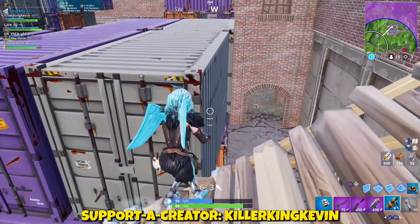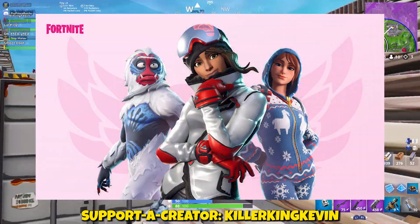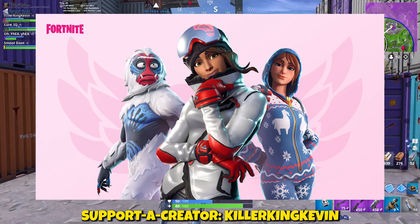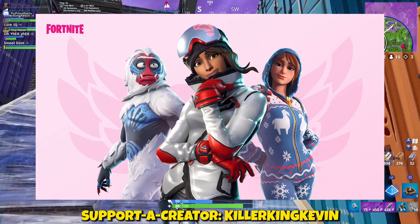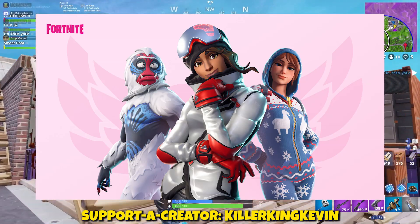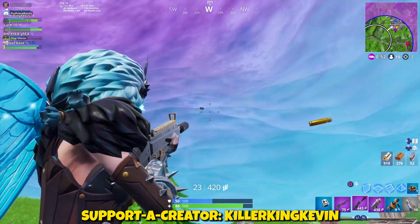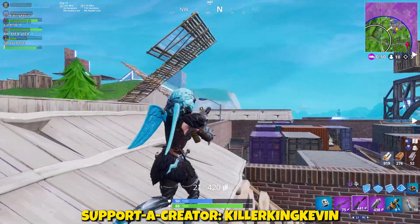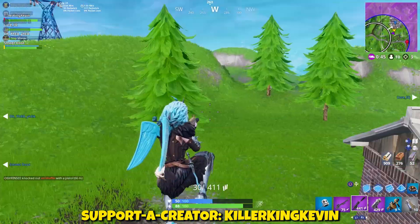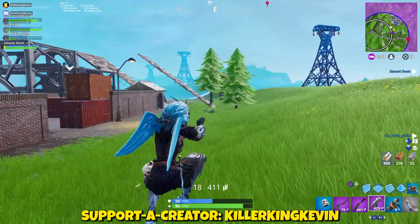Now the overtime challenges and rewards: as you can see there are three skins — the Powder skin, the Trog skin, and the Onesie skin. When you complete these challenges, people who do not have the battle pass will get the Valentine's wrap and Vines Contrail for free. People who do have the battle pass will get three edit styles for the Trog, Powder, and Onesie skins. So battle pass holders get five things total, and non-battle pass players get the two free items.